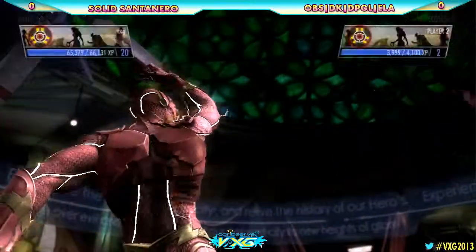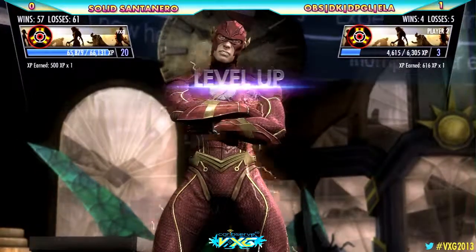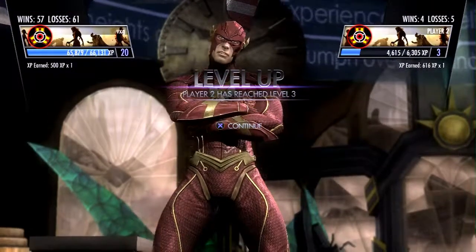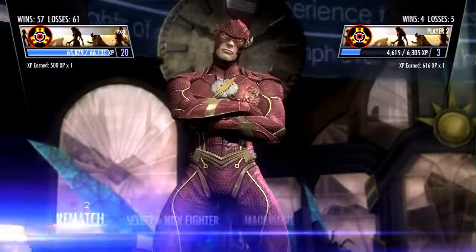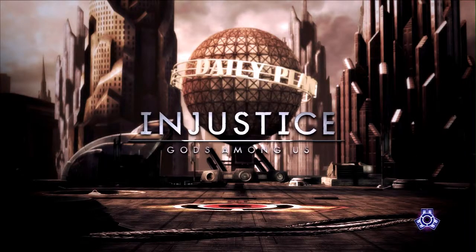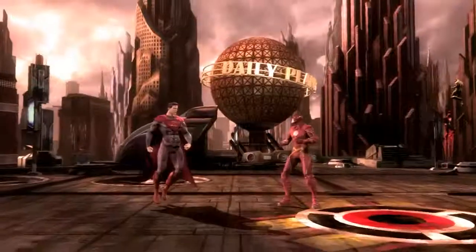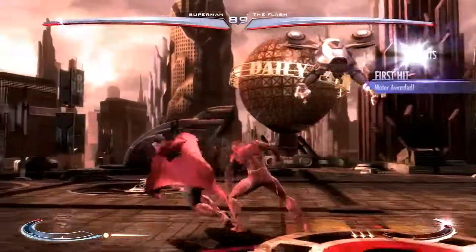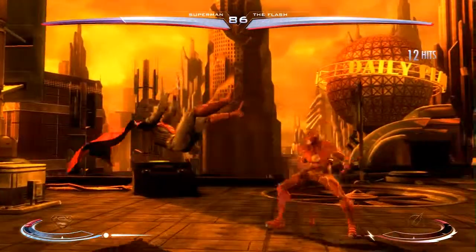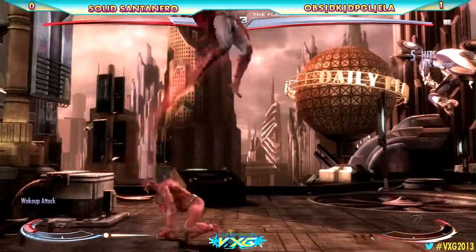That'll take that first round. Game. Alright, let's see how Superman adjusts — using 4-2-3 to punish. This is gonna do some damage. Fast Flash, nice combo, all over to the corner. Now Flash can start his mixups.